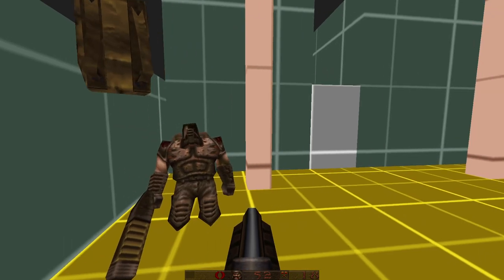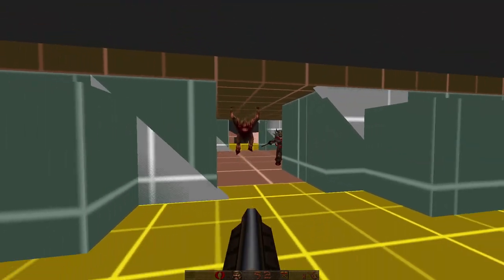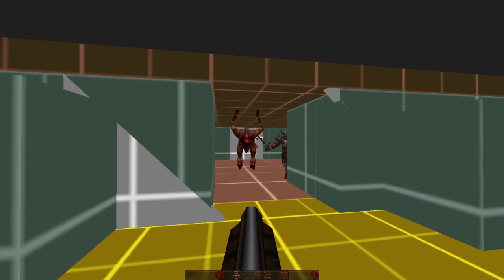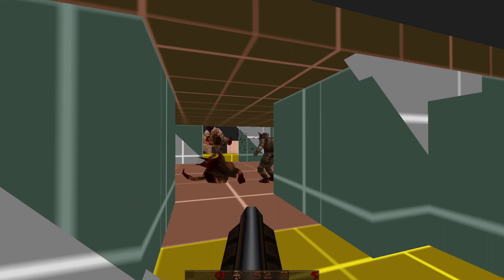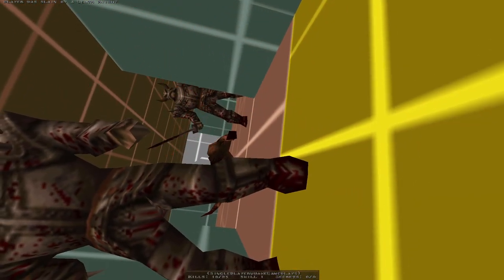There are enemies that spawn out and attack you, and then these doors open up and close. And that's my map.